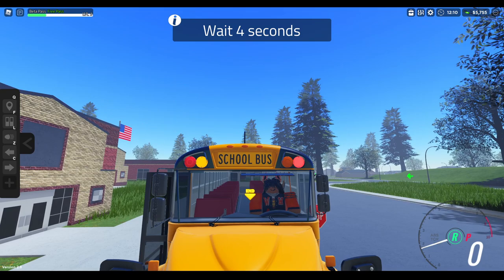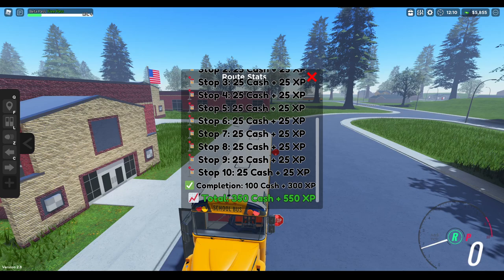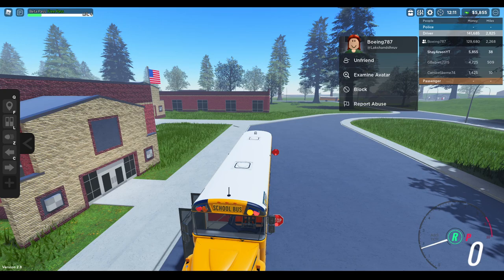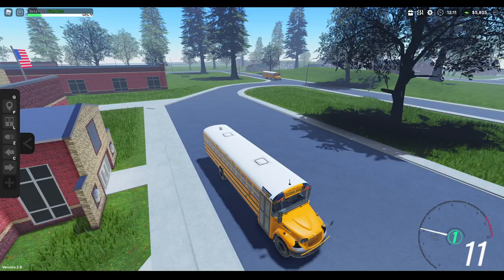Dang, everybody got off so quickly. Oh look at this — it tells you your route stats. Stop one. In total we got 350 cash and 550 XP, which is actually really good I think. I only drove 38 miles. Alright, we're going to return back to the lot now.